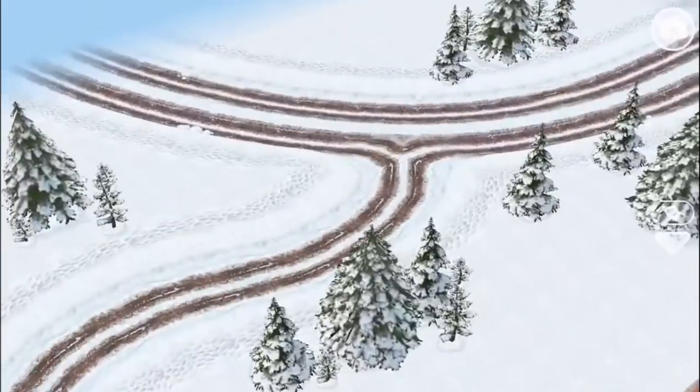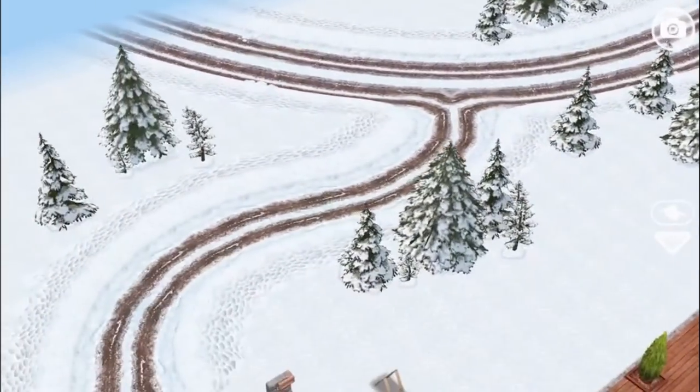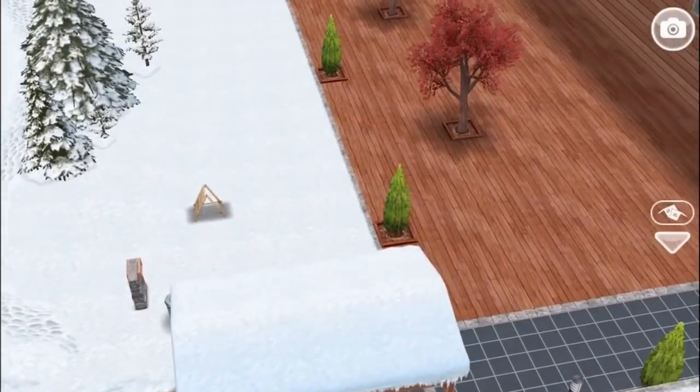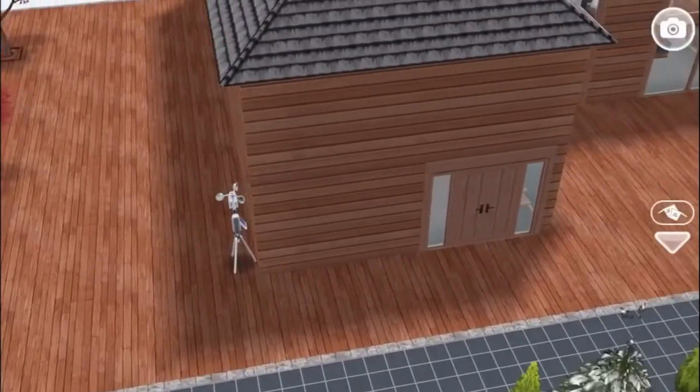The way to approach the Snow Chalet is from this dirt road over here, and you've got a long, curving driveway over to a covered carport. You could park your car here and then hop out and walk towards the house.